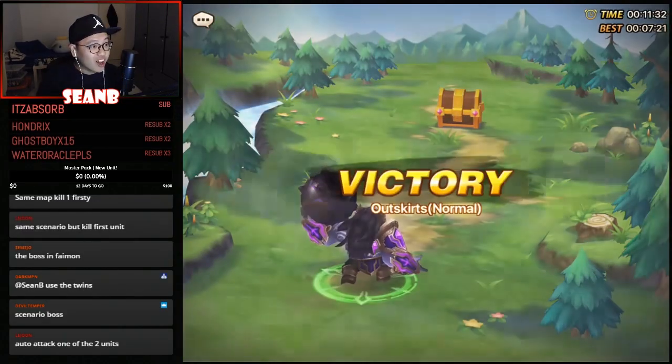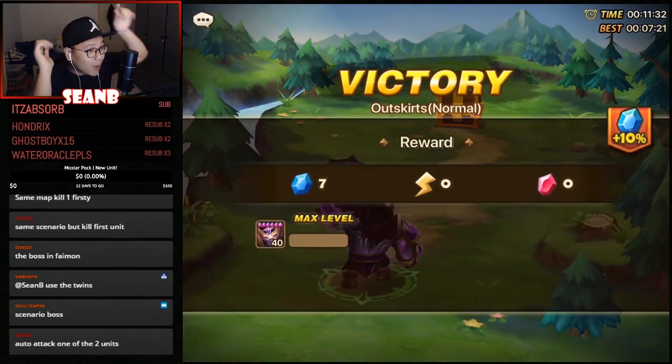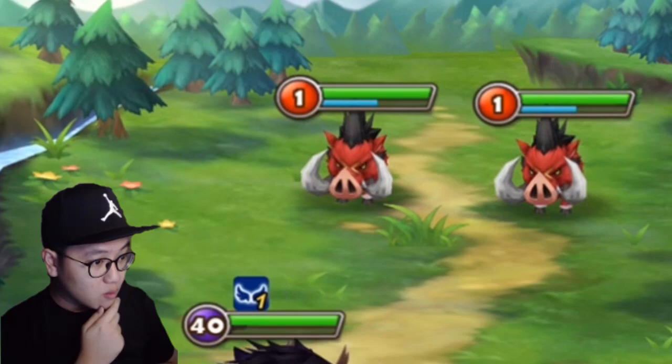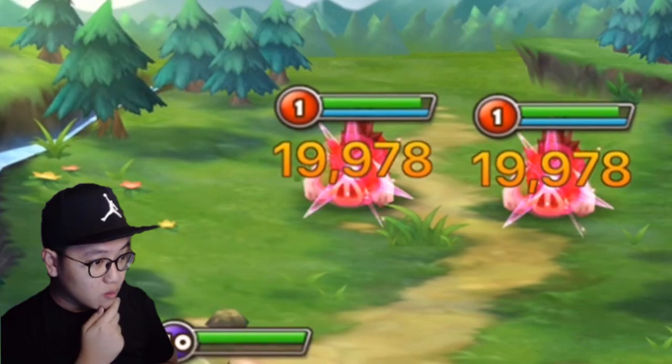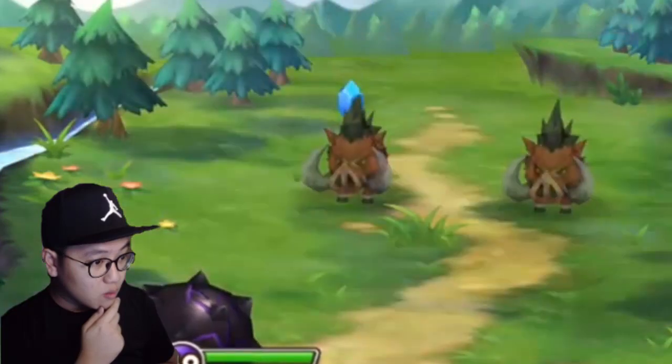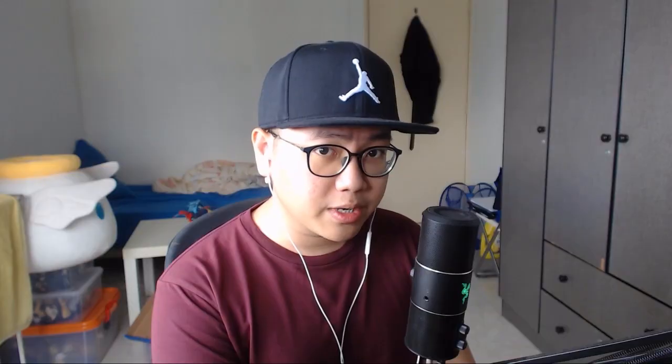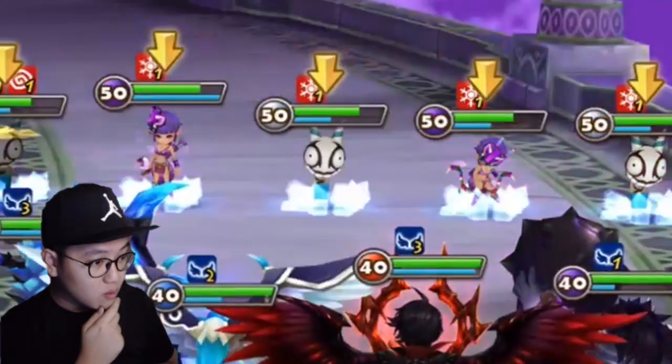We do 39,000 damage — it went from 19,000. Okay, if there are two units, the damage splits into two. If there are five units, it splits into five. So it's like your HP damage spread across targets. There's no critting, there's no glancing — it's just that amount of HP taken away from each enemy unit.